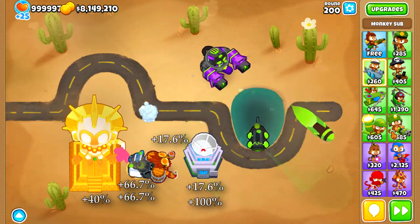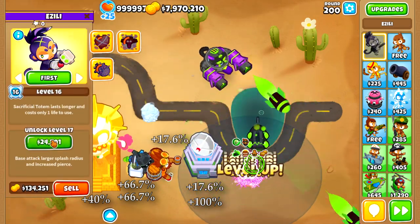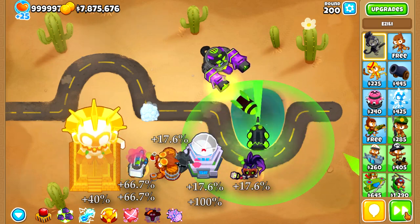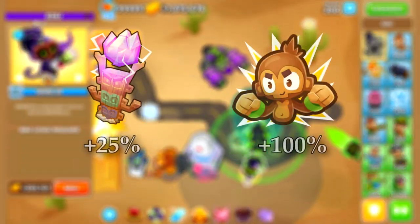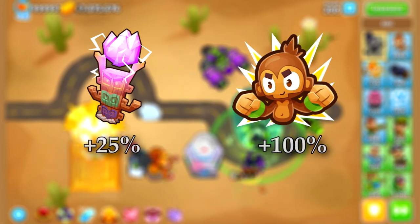This way you will have both the temporary and the permanent effects of the Ultra Boost at all times. Next, we use a Sealant Totem for another 17.6% extra attack speed. And lastly, we will also use powers to see how much further we can push this tower. The powers we will use are the Energizing Totem and the Monkey Boost for 25% and 100% extra attack speed respectively.